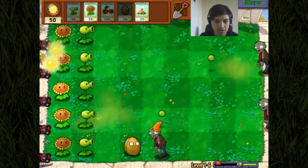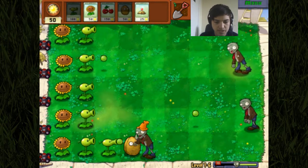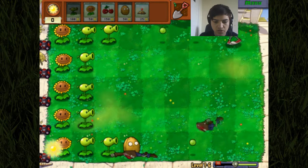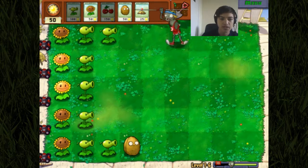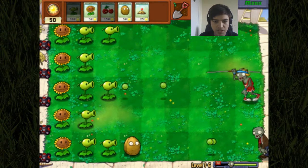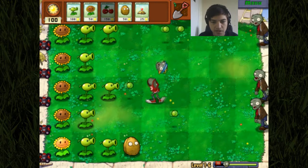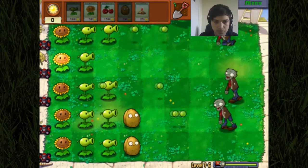Now we do need to get another pea shooter here, just to take out this guy quickly because I'm not sure the walnut will be able to withstand much eating. Oh god, it's the javelin guy - let's see what he does. He can pole vault! That might mean he'll be able to jump over potato mines or walnuts. These zombies are very clever - they seem to take more damage but get all the way up here without dying, so it's pretty much compulsory that we have at least two pea shooters.